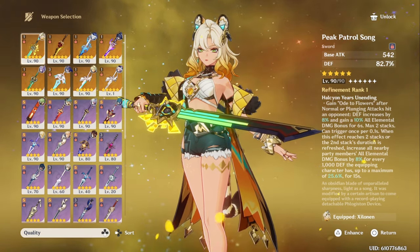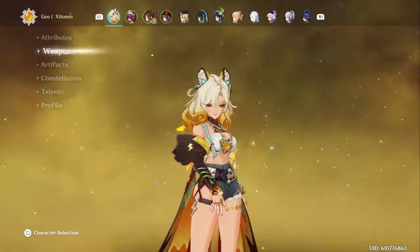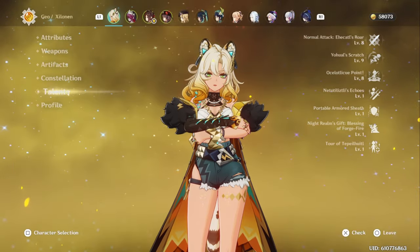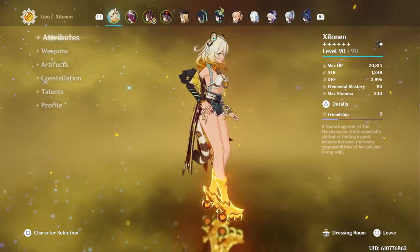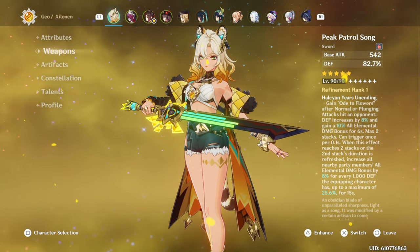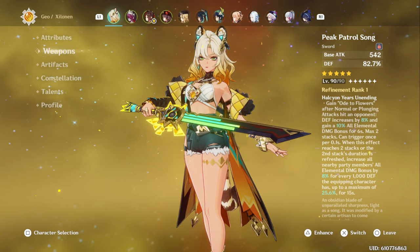If you want to get the max amount of damage bonus from this, you're going to need 3,200 defense. But once you take into account that this gives extra DEF when hitting enemies and Shilonen's A4 passive which gives another 20% defense, you actually only need just under 2,900 defense to get the full damage bonus. The extra damage and defense is pretty big for her as a DPS if you decide to use her like that. But it's not really a huge amount of damage to the team, especially when you consider how much damage you're already giving the team.